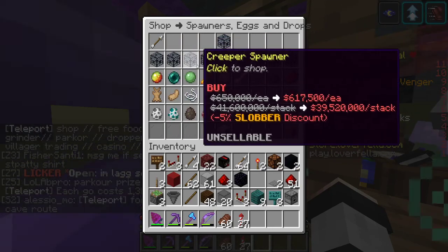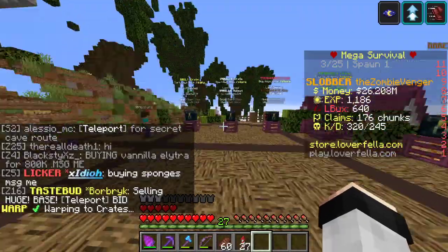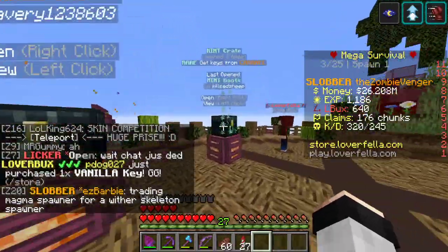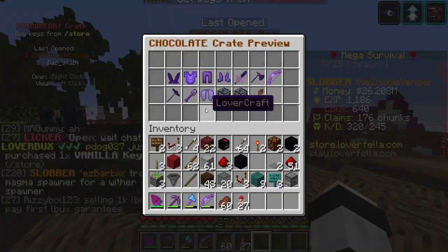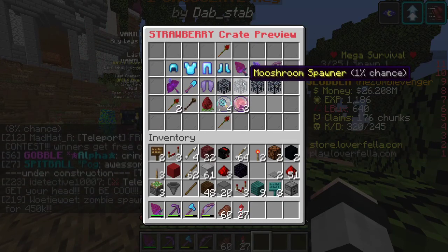So probably the best one out of all of them — and there are a lot of them over here — the best Spawner that you could possibly have is the Magma Spawner. Let me try to find where it is. I don't know where you can buy it, but I know it's the Magma Spawner. Oh yeah, right here — Magma Cube Spawner. That's the best.